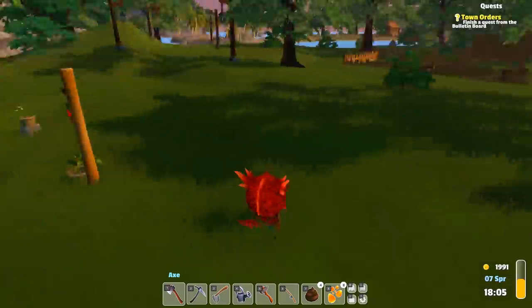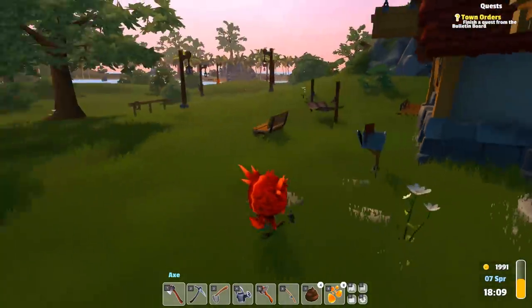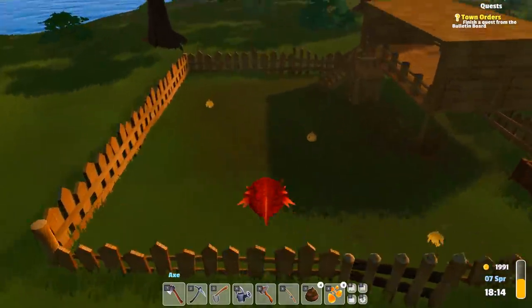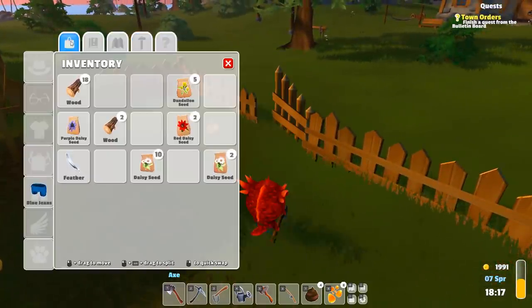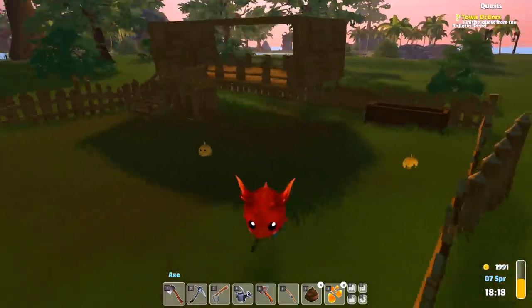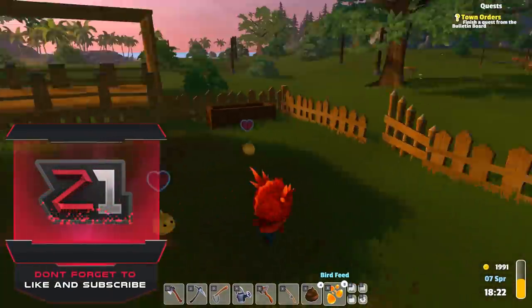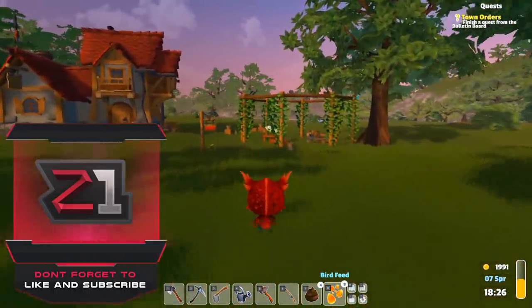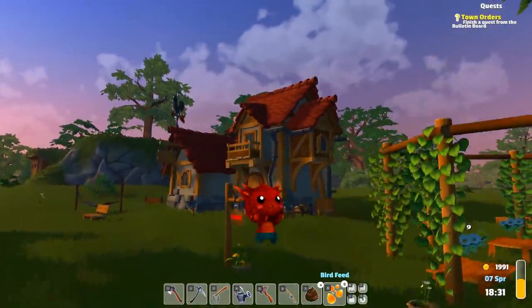The shop is closed for the day and we made — we're at 1991 gold. We're looking pretty good. We're coming out ahead here. Once these guys start producing some things, we'll be set. I didn't even try to sell the feather — darn it. But that is actually going to end this episode, guys. Hope you enjoyed — don't forget to leave a like, subscribe for more, and I will see you in the next episode. Bye!